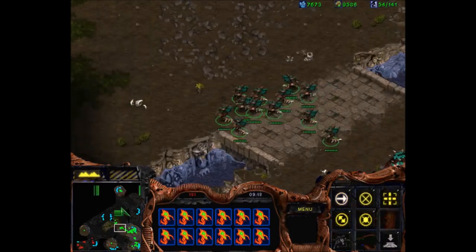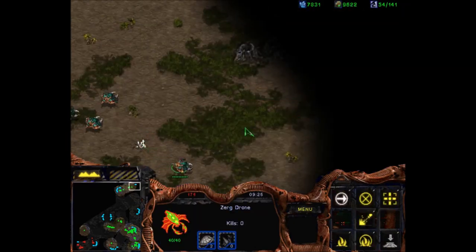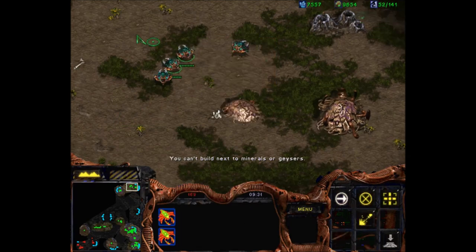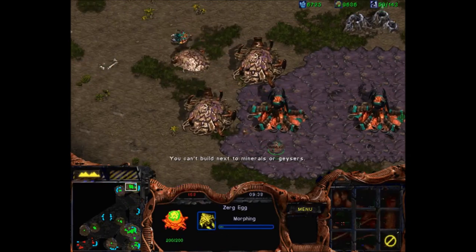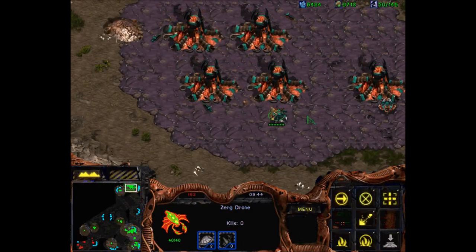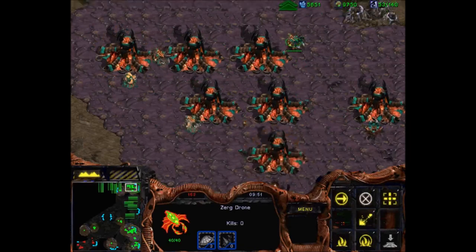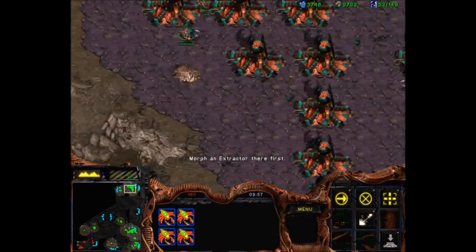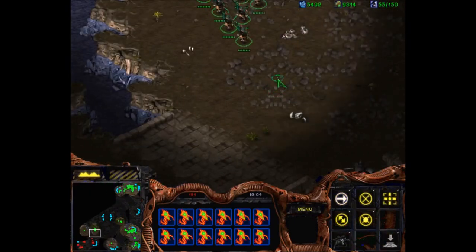Now we'll talk about hydralisk utilization. I'll show you some stuff you can do with a small group, and then we'll talk about what to be worried about with larger groups of hydras against Protoss. I'm also building some hatcheries here for a demonstration. You can spread your stuff out early, think about where the buildings will be, and throw down those hatches pretty fast. If your money ever gets really high, do something like that — if you have 4000 minerals, make four or five hatches. You never want to get much above a thousand for any period of time unless you have a very specific reason.